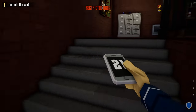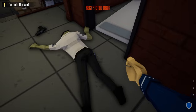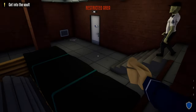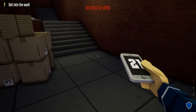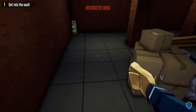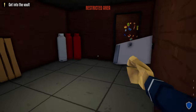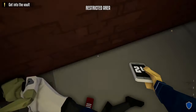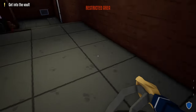Do the check-in in the manager's office. Come down, grab the vault keycard, throw it over to the vault door, take out this guard, grab his phone, and do the check-in in the security room. Then come around, go up the stairs, go out the basement door, and take out the guard in the alleyway. Grab his phone and do the check-in at the bottom of the staircase. Then grab your duffel bag and head over to the vault door.